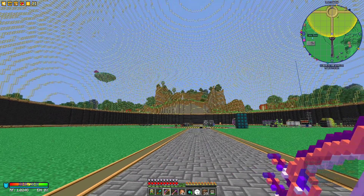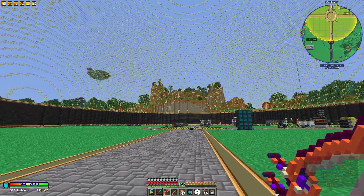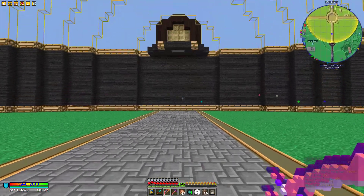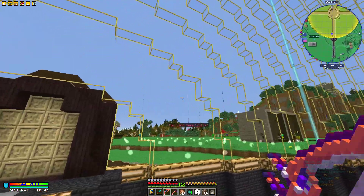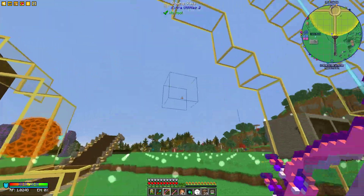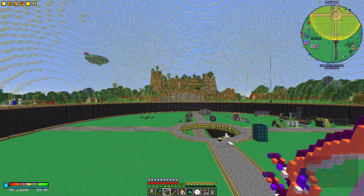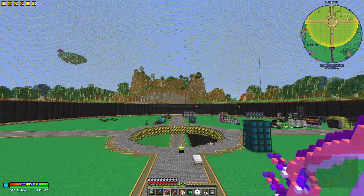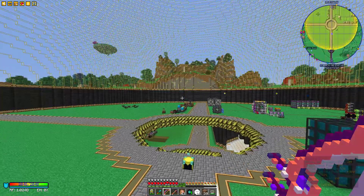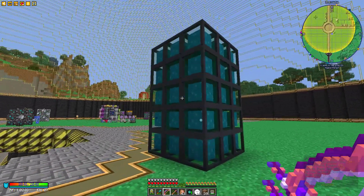The nice thing about the builder block is you put a chest right next to it, put in whatever blocks you want, and it will build accordingly. He's used glowing glass from Actually Utilities to make this wonderful bright dome. A nice thing is that during night time it produces a light source, so it lights up the whole ceiling as well.